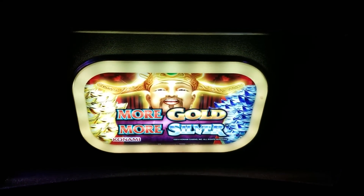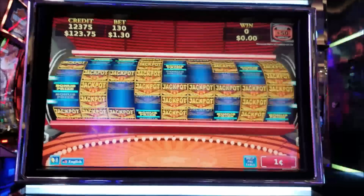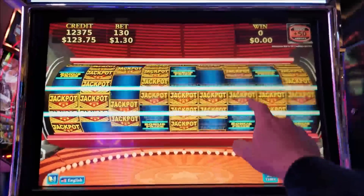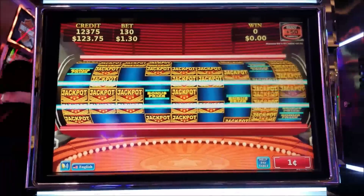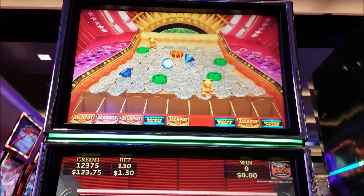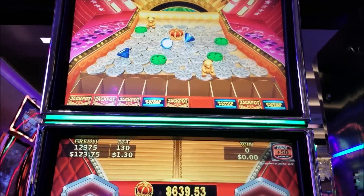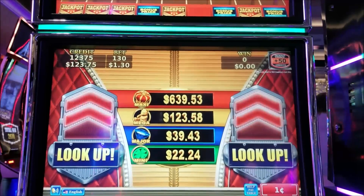All right, everyone, welcome back. Vic T Slots. Playing a little bit of More Gold, More Silver. Just got our Jackpot Streams feature — let's see how we do. Got a bear right up front, we could get a jackpot symbol right there. Nope. It's not looking very promising. Looks like it's going to be that mini, which is 22 bucks.